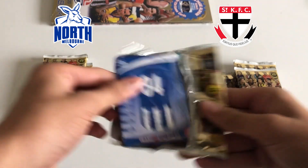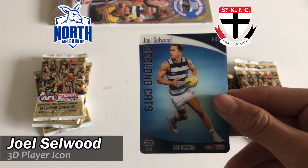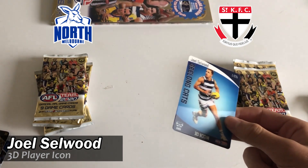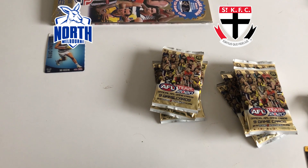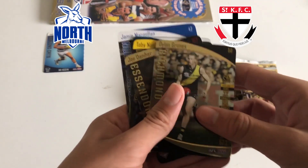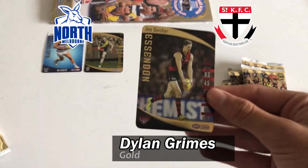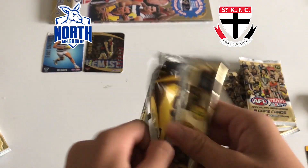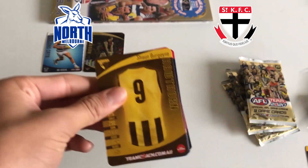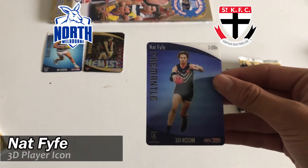So this is North Melbourne - we've got a Jay McMillan card at the back. The first hit we've got is a Joel Selwood icon card. Pretty good start there. The icons are always good to collect, always good to get. Not a bad start - Dylan Grimes gold and a Joe Danaher gold. I think the icons are one in three packs, so they're not too hard to get. And the next one we got a Nat Fyfe icon card.